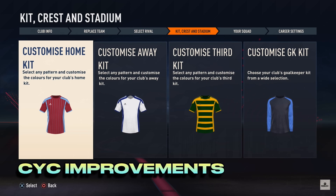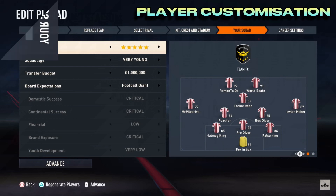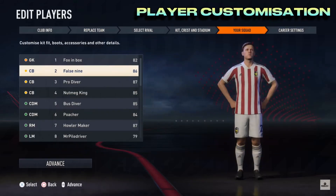In FIFA 23 career club we can now customise the third kit and the goalkeeper kit, and we'll also be able to edit and rename our default players, meaning we can all create our Sunday league teams.